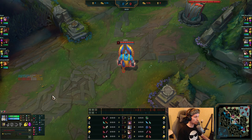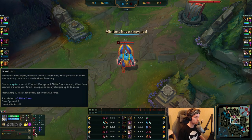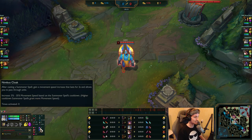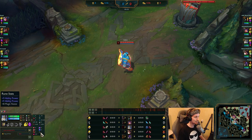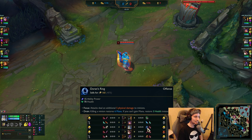For the runes this guy is using, he goes with the same setup pretty much every game. He takes Predator as the main keystone, then Taste of Blood, Ghost Porro, and Ingenious Hunter, with Nimbus Cloak, Transcendence, 2 points into AP, and 1 point into Magic Resist. He also takes a Doran's Ring as a starter item in pretty much all of his games.